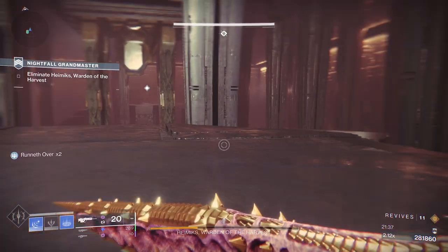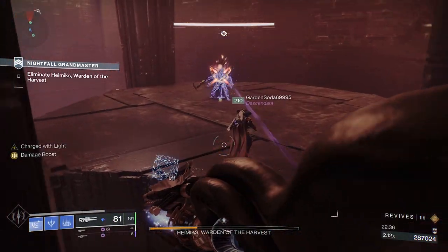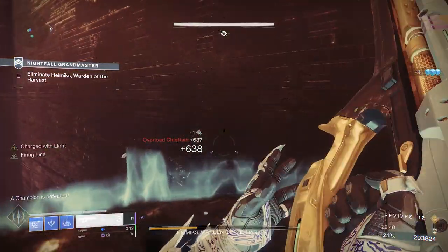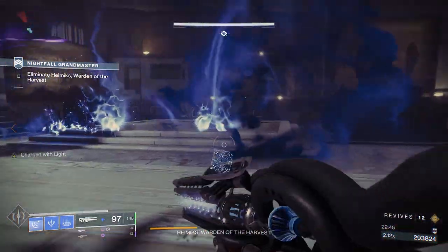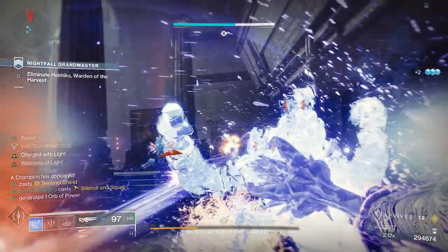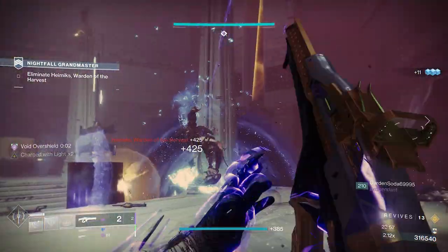When the boss is on its last health bar you'll be teleported into the red room again. Pick a side, go through it clearing the adds, and deal with the overload right at the back. If you need to, wait for your supers to recharge before jumping through the portal. As soon as you are back in the boss room, yet another wave of adds will spawn including the last overload champion. Chain your supers to dispose of the minor adds and the overload. Same as before — damage the boss, kill the adds, rinse and repeat.